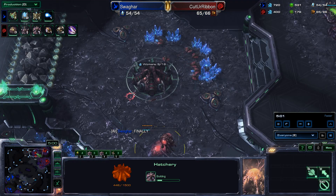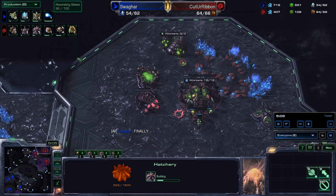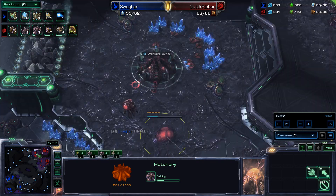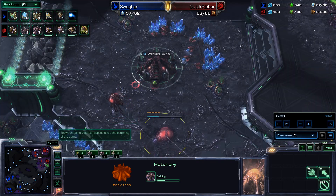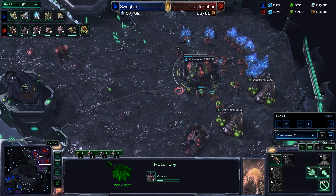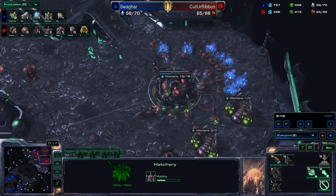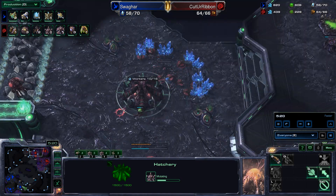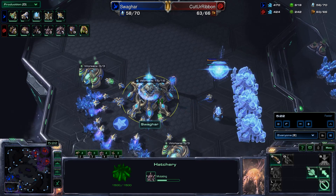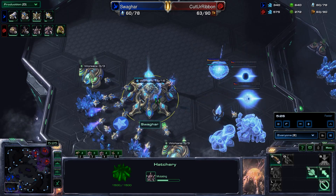Swagharr also going for a third base in the traditional location just to the right of his main base. Resonating Glaives on the way for Swagharr, increasing the attack speed of adepts by 45%. And a lair on the way for the Zerg player at the natural base — I've actually seen quite a bit of that recently where Zergs are getting their lairs away from their main, usually in the natural, sometimes in their third.